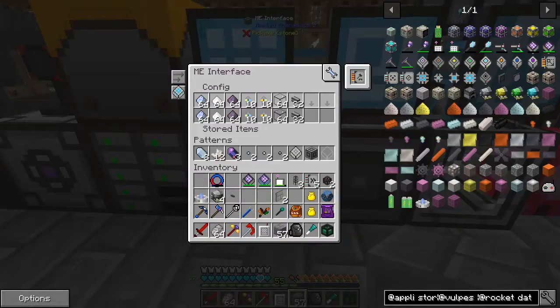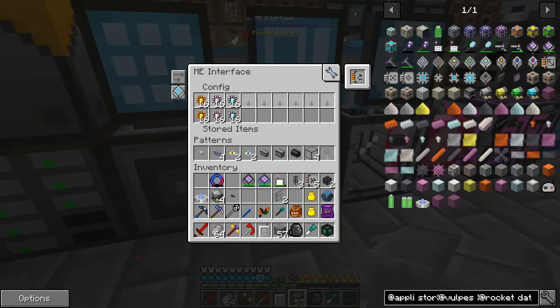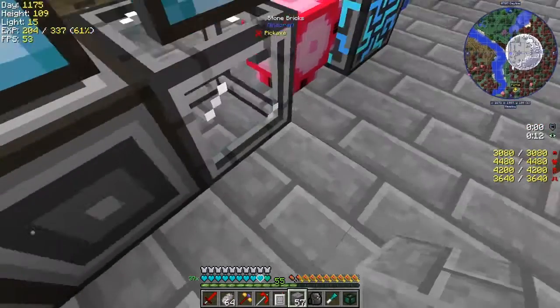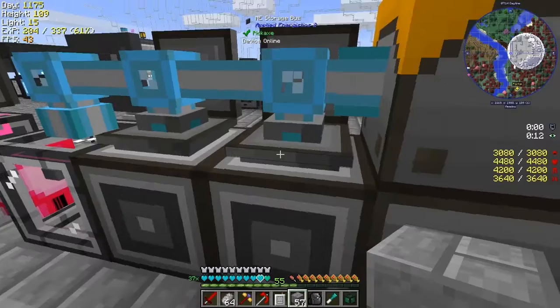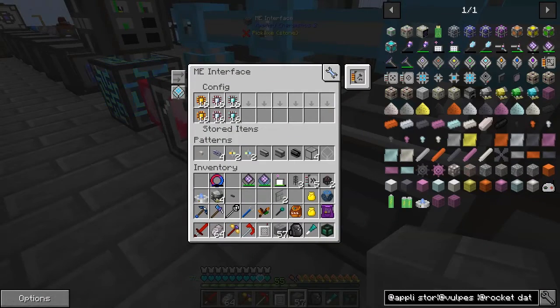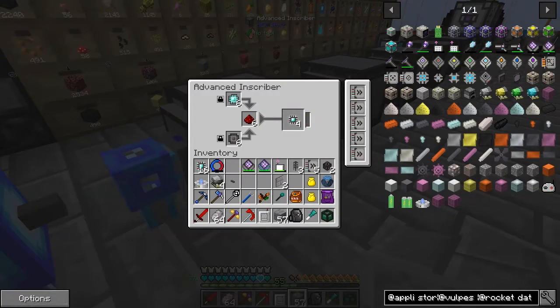I've also set up more recipes - quite a lot from Applied Logistics so far. This is the storage interface: I've got a crafting card on each of these ME interfaces, and a storage bus with nothing in it - it just has to be there. Then you put a crafting card in here so when you take some of these items out, it starts to craft more, as you can see.